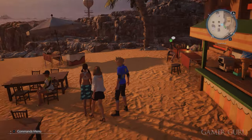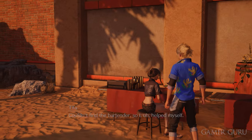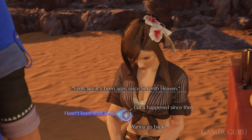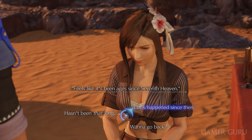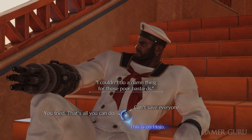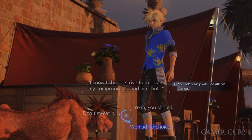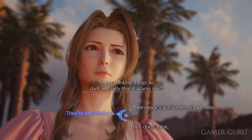After the boss fight on the beach, before heading back into town, make sure you get all the relationship interactions by speaking with each character. With Tifa, choose 'lots happened since then.' With Barret, choose 'this is on Hojo.' With Red, choose 'we had no choice.' And with Aerith, choose 'they're just thoughts.'